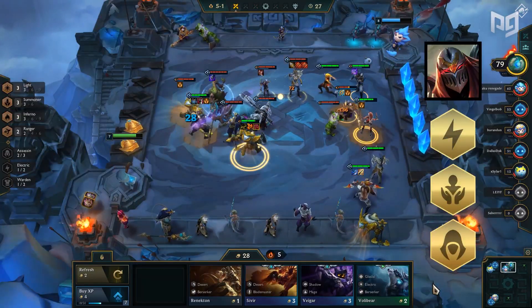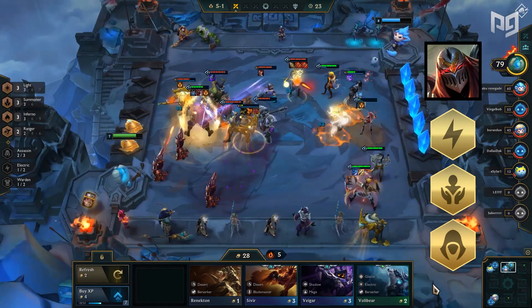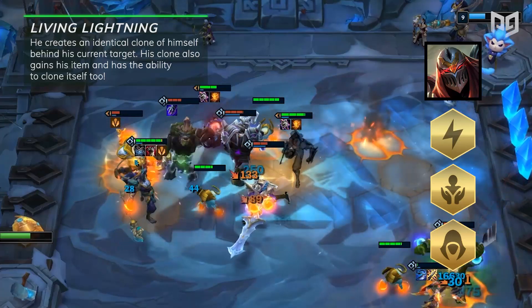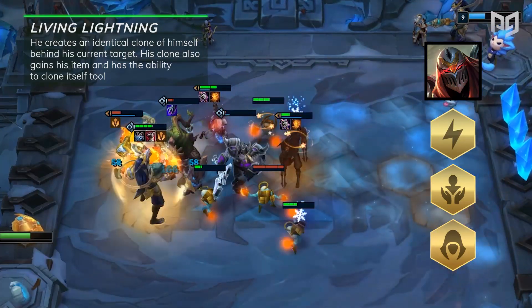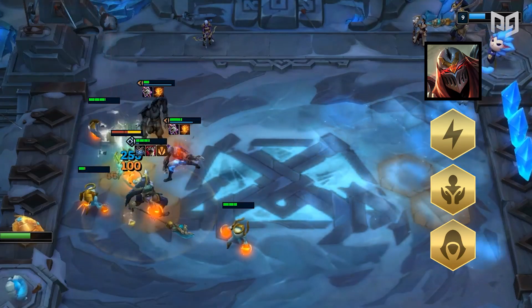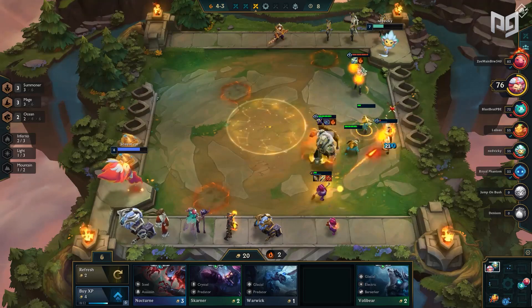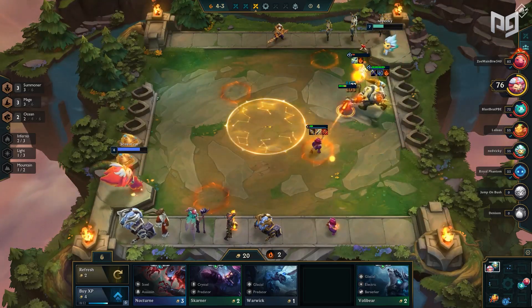Our last 5 cost unit is Zed, who is an electric, summoner, and assassin. As the master of shadows, we're a little surprised that they didn't make Zed into a shadow unit. His ability is Living Lightning, where he creates an identical clone of himself behind his current target. His clone also gains his items and has the ability to clone itself too. The popular streamer Toast managed to summon over 20 Zeds by putting a mage cap on his Zed. Summoners with mages are always a crazy combination together, so we expect to see some sort of nerf in the future.